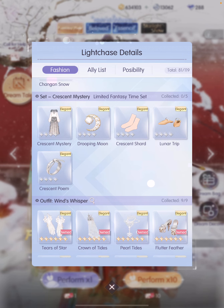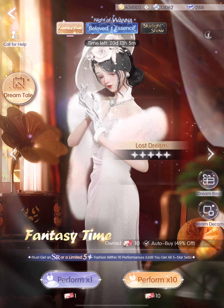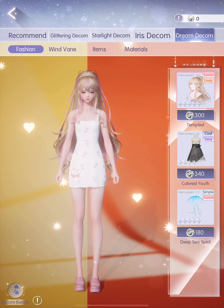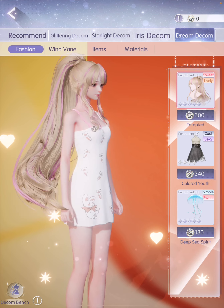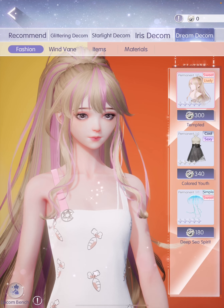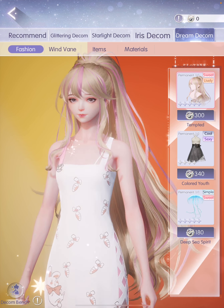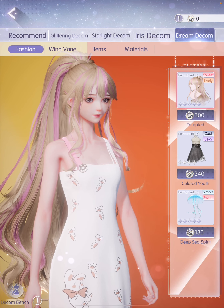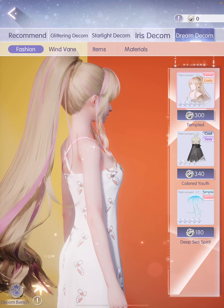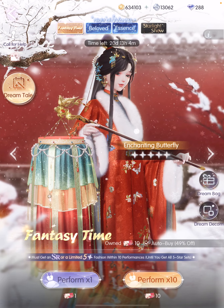And then there's also a four-star. I was also looking at Dream Decom, because the Decom store is where you can exchange items - if you keep rolling and getting duplicates, you can decompose them and exchange for some of these items. Look at this hair, it's so beautiful, totally up my alley. I love these pink streaks. I don't know how much it's going to take to get me this hair, but for today let's focus on the gacha.